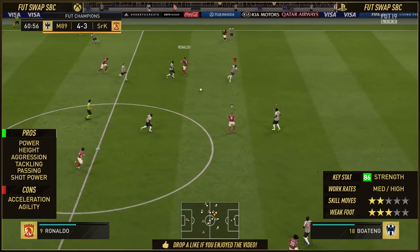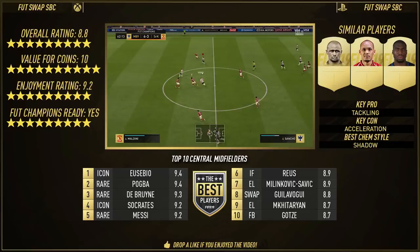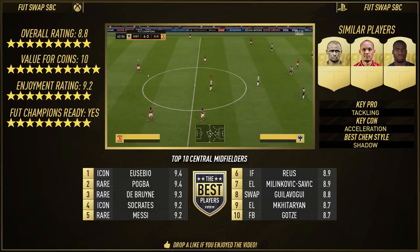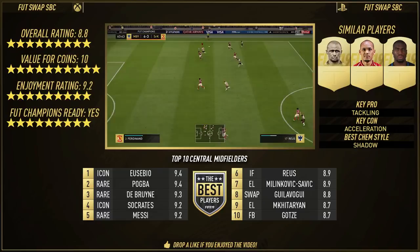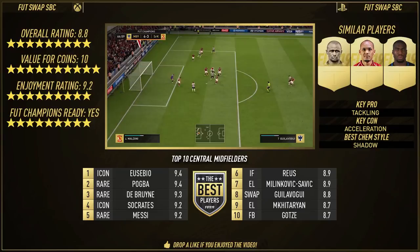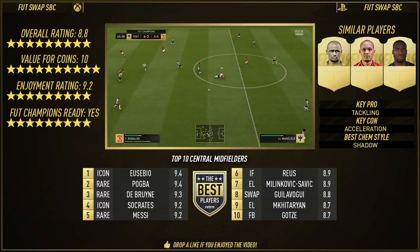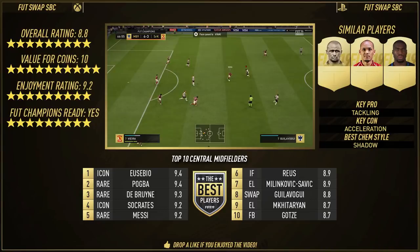Let's get into the overall rating, and this might shock you in a good way: Giloboji gets an overall of 8.8. Value for coins — 10 out of 10. You don't even have to use coins. You can do the weekly objectives and squad battles like I said earlier on. But if you don't want to do that, SBCs can help you get this card. So if you do want to use coins, he's fully worth the value of those SBCs.